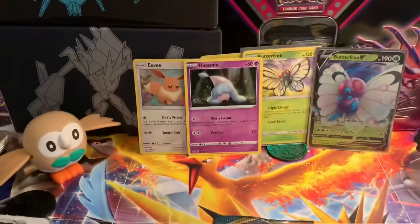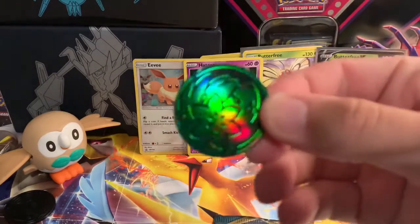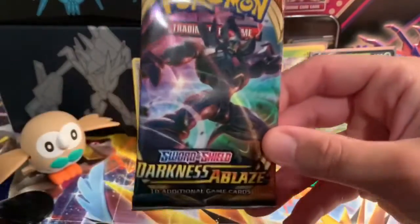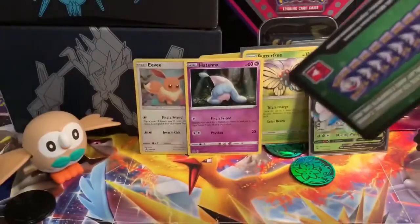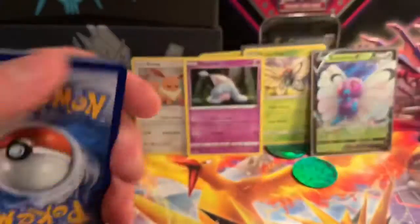Got that holo for you — boom, that's cute! Putting you right there. The code card — you guys get that Hatterene. And ain't no shame loving Shaman — cool coin! Alright guys, last pack. Let's give you some luck. Oh man, well you know — you can't win them all.